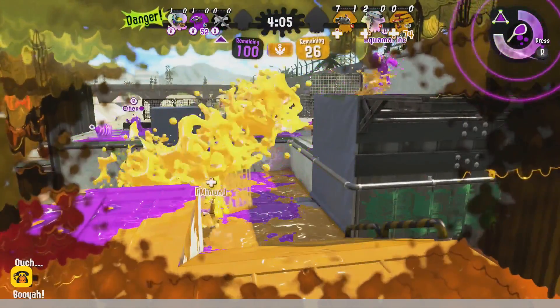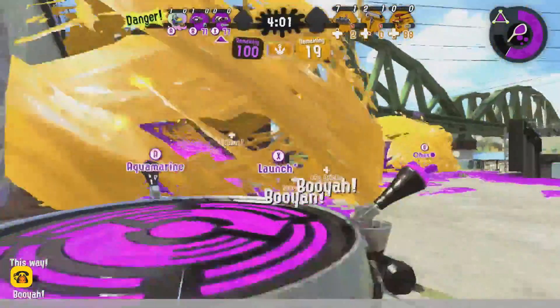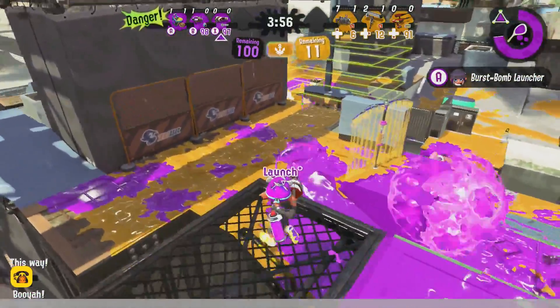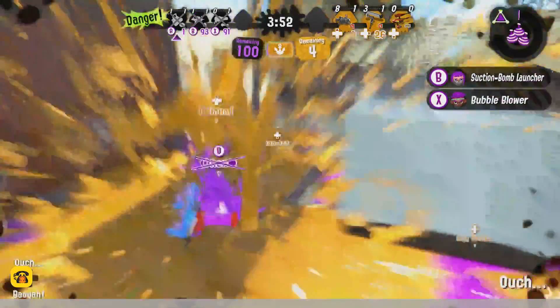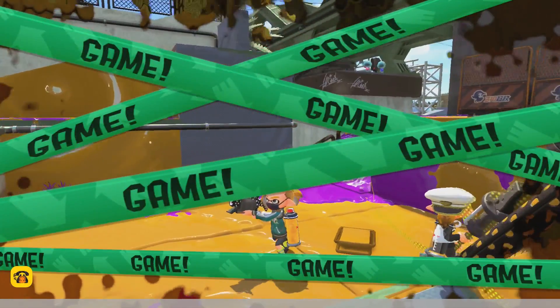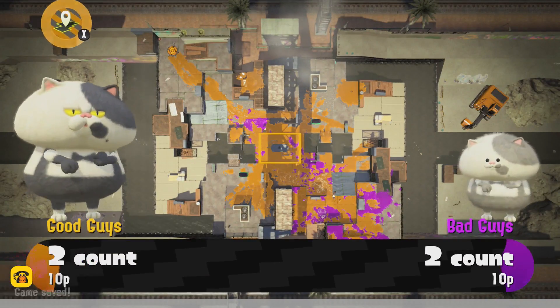It's pretty much going to belong to blue — can Launch do anything? Can their team do anything? There's two Booyah Bombs going off, and I don't know if they're going to be able to get out of spawn. The Squeezer — oh, Launch goes down! Hex tries to pop his special, goes down, and just like that Albacore Employees takes that one.